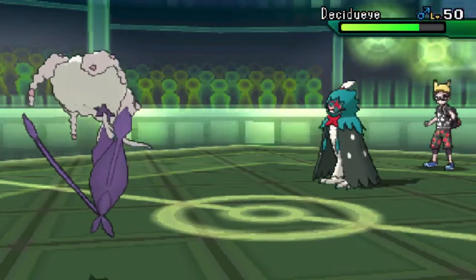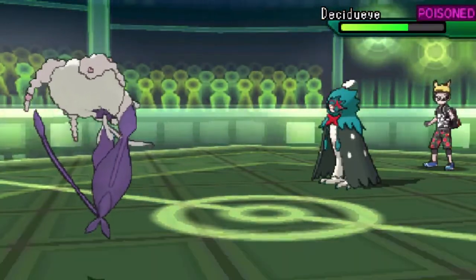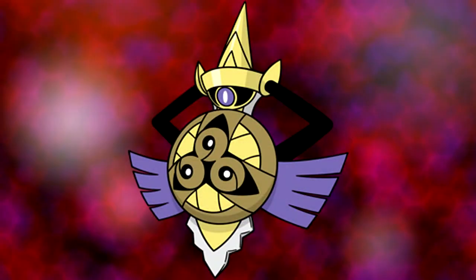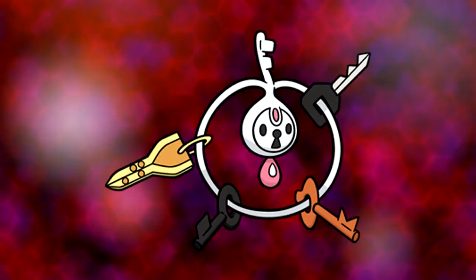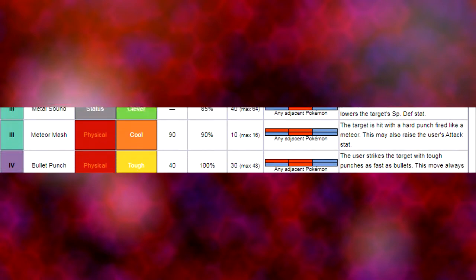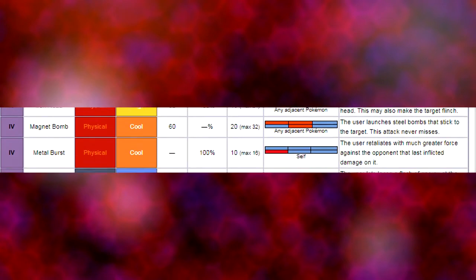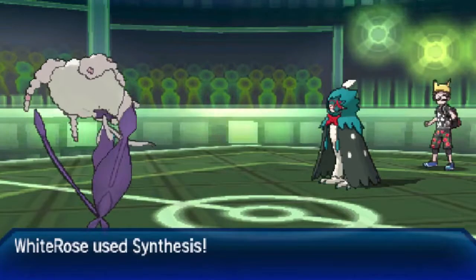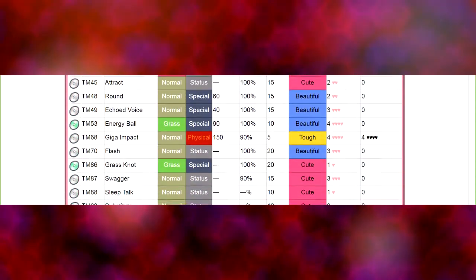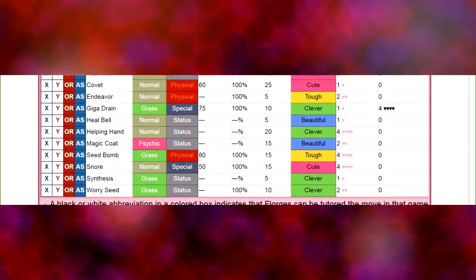But in Gen 6, poison was shafted hard. Meanwhile, the Steel type got not only the Aegislash line — which was really strong and popular — but also Klefki, which was a pretty decent prankster mon, and one of the Elite Four had a team dedicated to this type. And with a majority of Steel type moves being physical based, as well as stats being mostly physical based, we kind of have a problem here. Especially when Florges just doesn't really get a lot of moves to cover said Steel type, if at all.